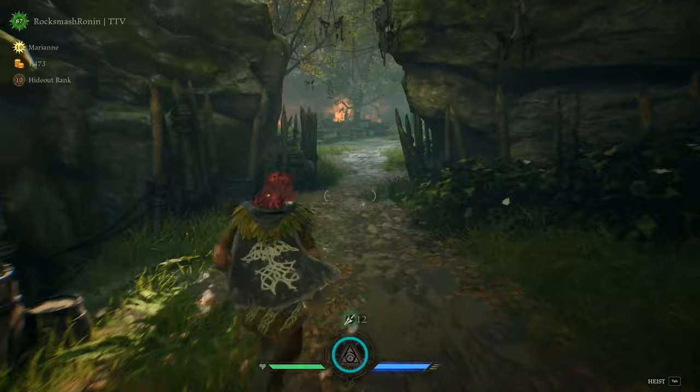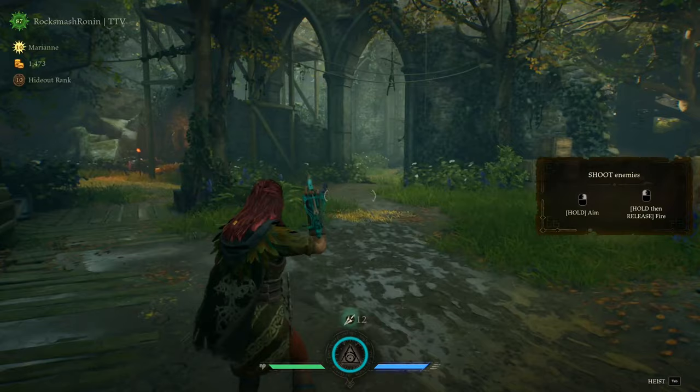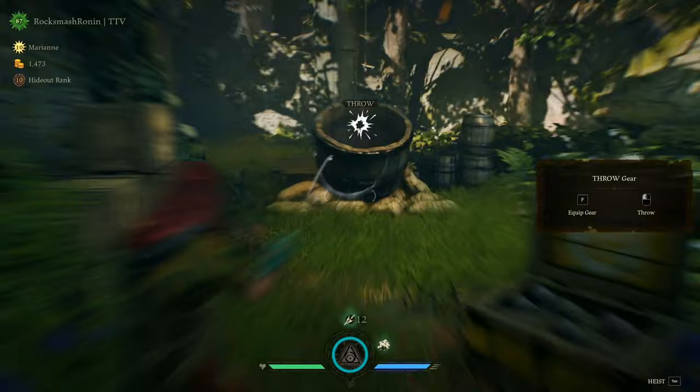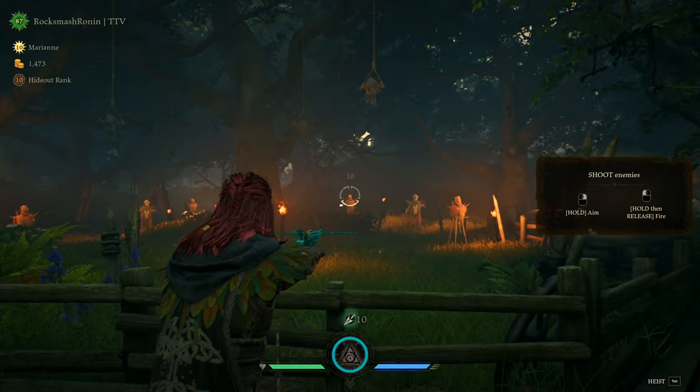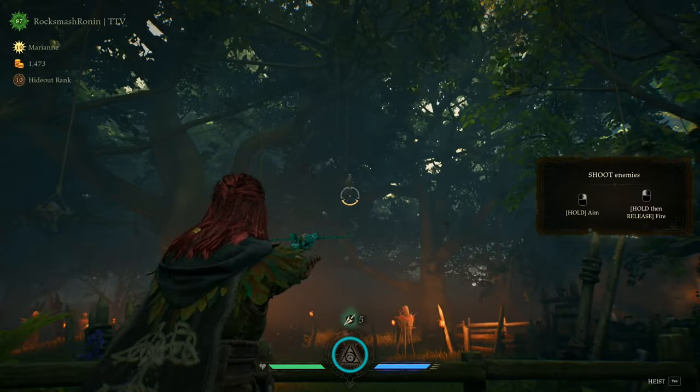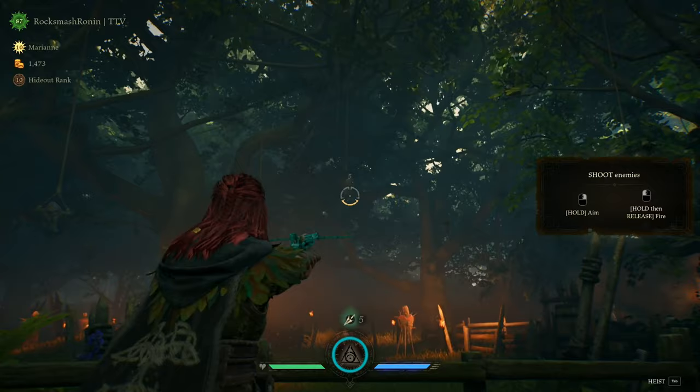Head to the back portion of the hideout to find a superbly set up training grounds where you can get all sorts of practice in. Hone your throwing arm by picking up some gear. Head over to the dummies in the field to practice headshots on stationary targets. For added difficulty, shoot the hanging helmets to practice aiming at a moving target. There are melee dummies to practice hand-to-hand on as well.